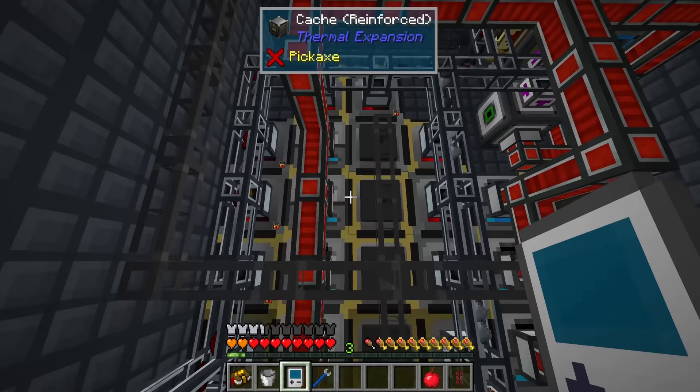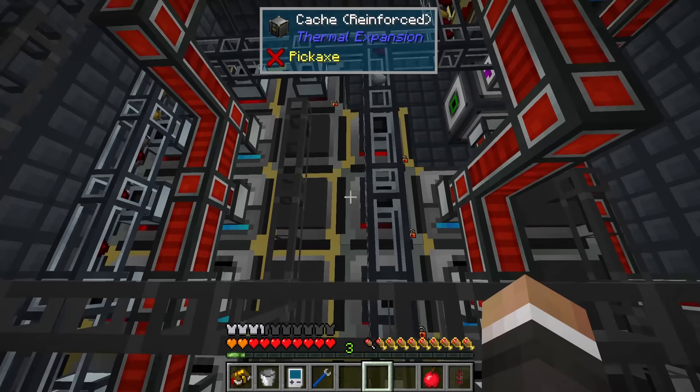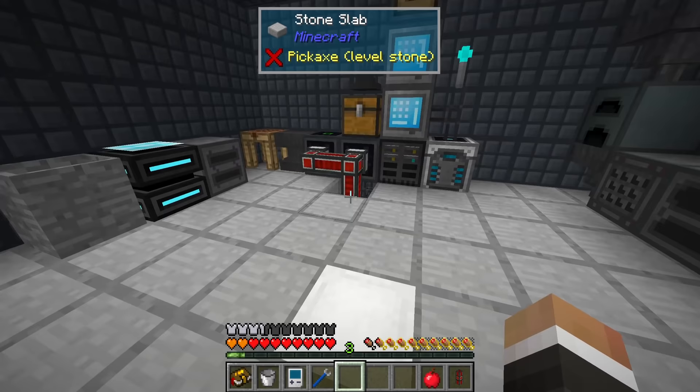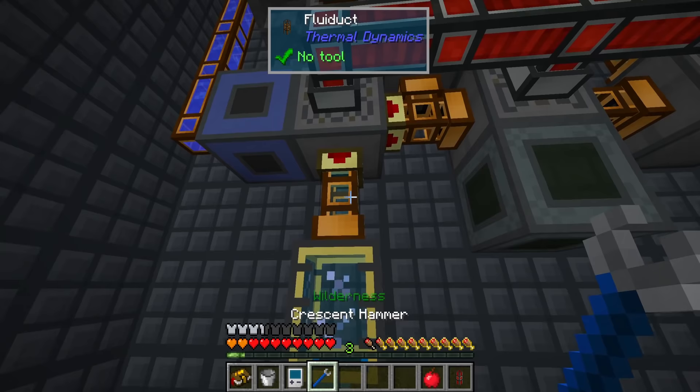I've also upgraded a few of the caches in here - the ones holding our ingots like iron, gold, copper, and so on were full. They were only basic caches that could hold 20,000. I've upgraded a few to hardened and a few to reinforced, so some can now hold up to 160,000 ingots, and as you can see we're getting quite a large number of those.